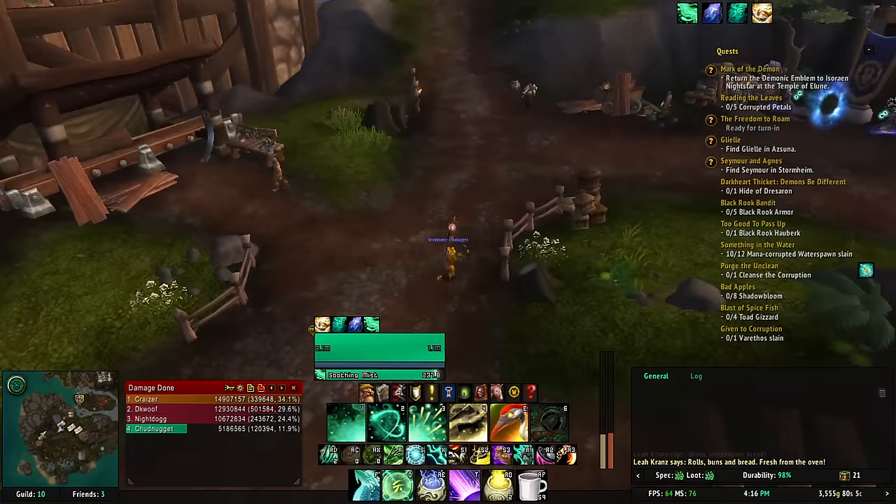Secondly, Rising Sun Kick has had its mana cost reduced. Before it was 2.25% of your base mana, and now it's just 2%. So it got lowered by 0.25%, which is always nice.